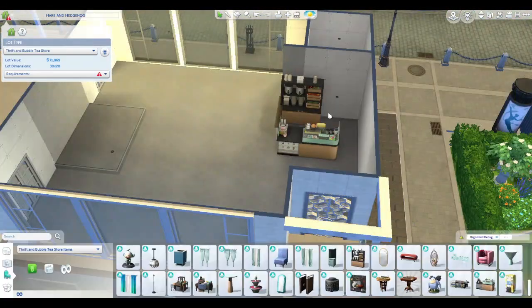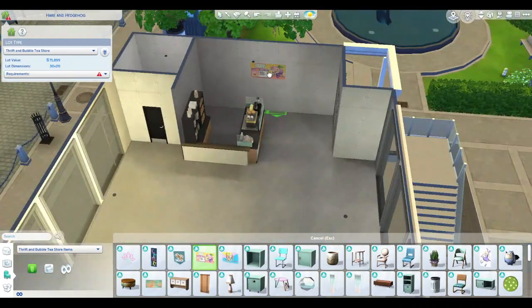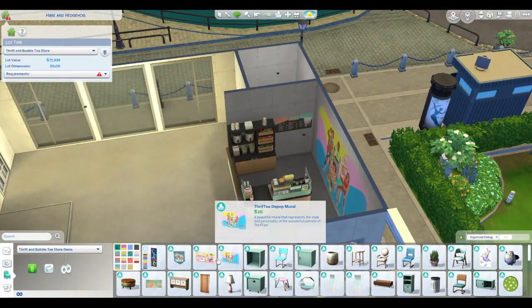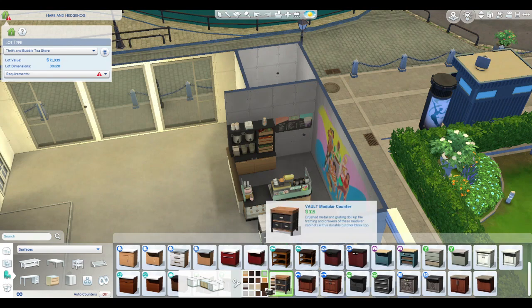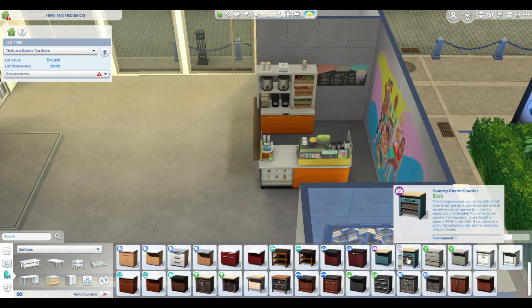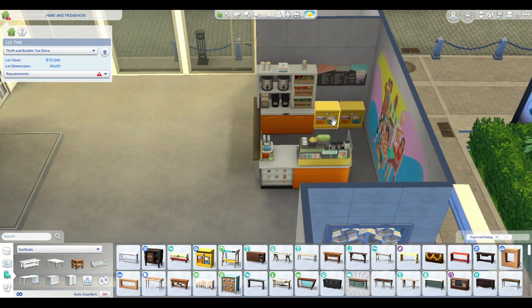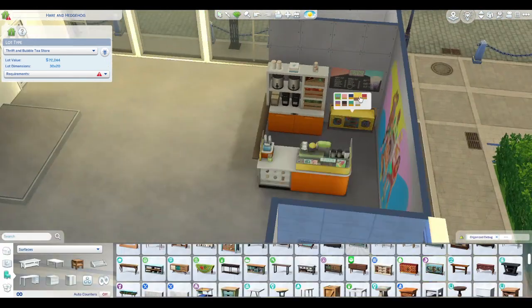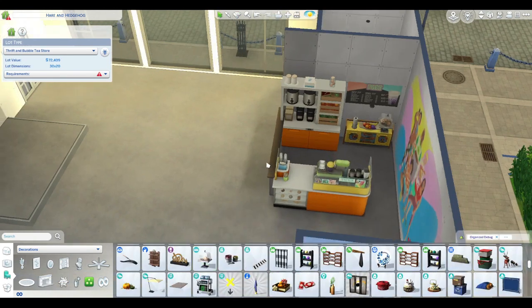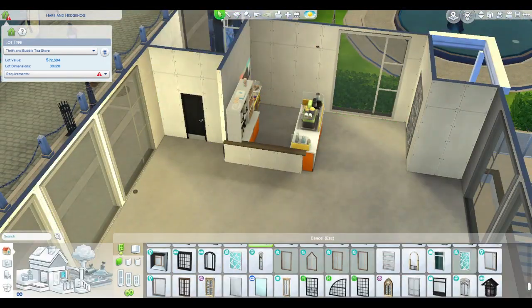So onto the bubble tea shop — I wanted to do something a little different than I normally do, which is put in a booth, have the coffee shop things, and go from there. But I looked at that and went, no, it's not what I want. I want bright and colorful. So I changed things up a little bit and I love this — it's just a very fun, bright, colorful establishment.